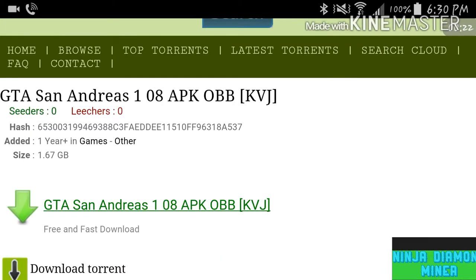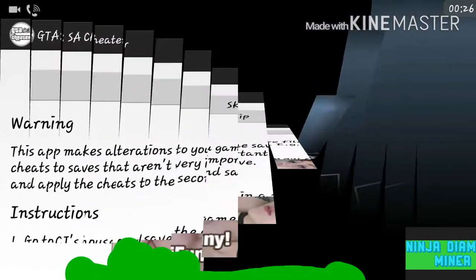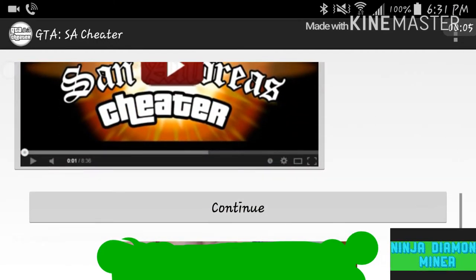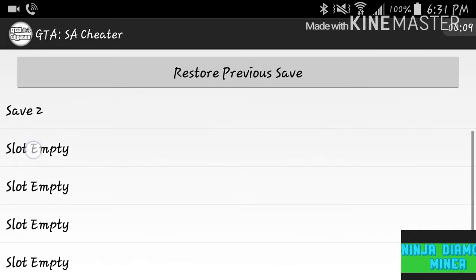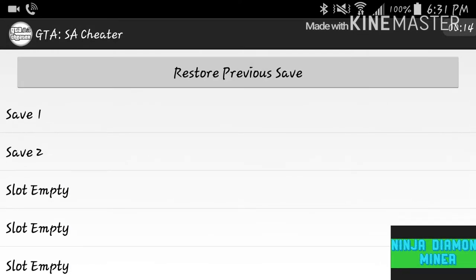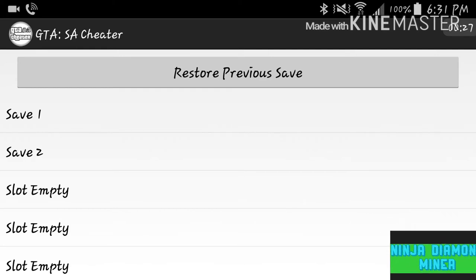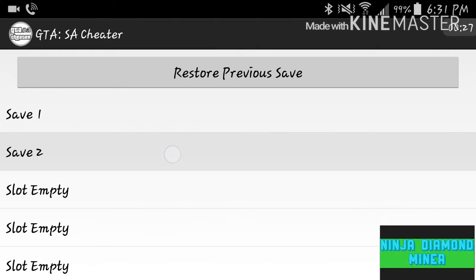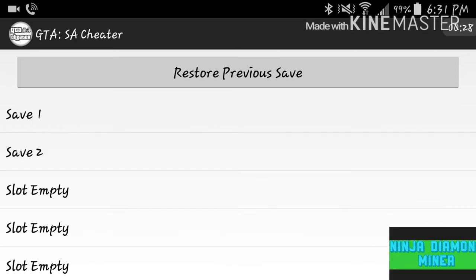When you download it, open up the app. It's gonna open up and have a whole bunch of tutorials, but just press skip. As you see, I have two saves. You're gonna want two saves — one with the original file with no hacks at all, and a second one where you can put hacks and whatever you want.